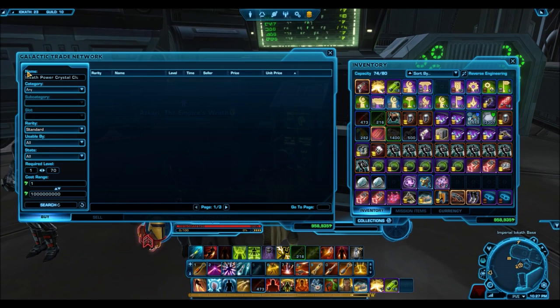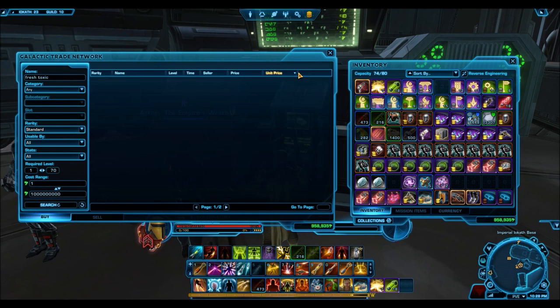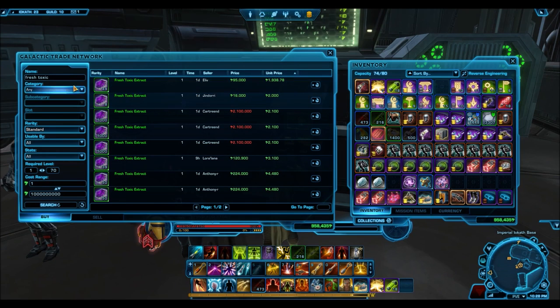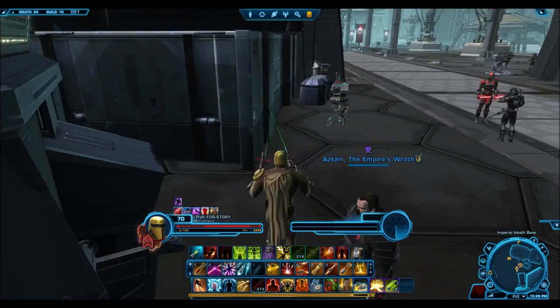I did a quick check to see if these crafting materials are available from the Jawa vendors, because that could be an excellent way of converting Jawa scrap you might have saved up. Unfortunately, the Jawa vendors do not provide these materials. You can, however, consult the GTN and see if anyone is selling these mats at a really decent price, because oftentimes these mats don't go for very much. Just the other day I picked up 250 of the blue crystals for 200 credits each, which is an awesome deal. So basically it's another way of spending credits to get shards, or you can just farm these crafting materials.